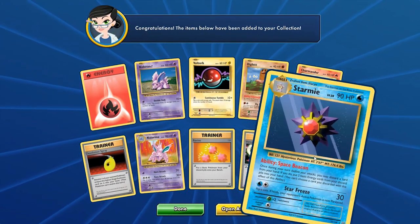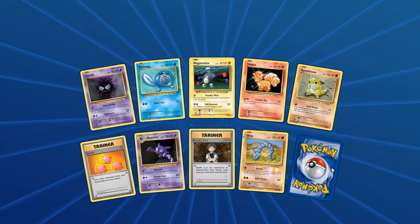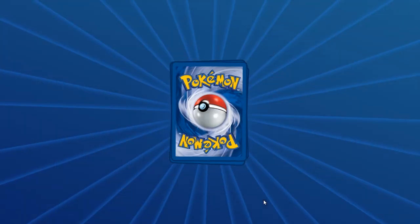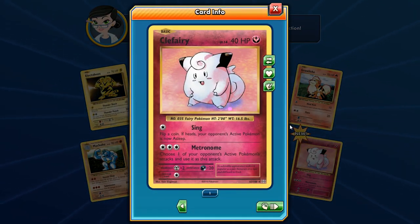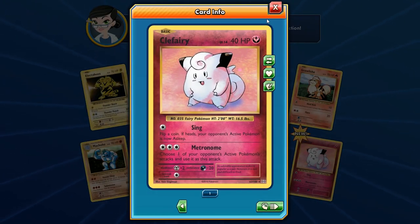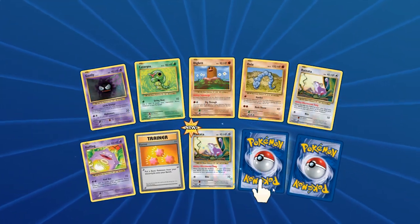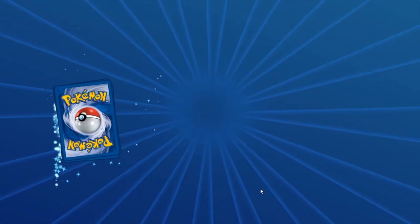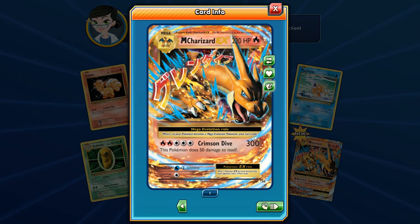Arcanine has eight, and Dewgong and Dugtrio both have seven — that's the top four. Arcanine shows up right there — Arcanine has nine copies now. Beedrill and Arcanine are tied at nine, with Dewgong and Dugtrio falling behind. And here's a Clefairy! 40 HP, Sing and Metronome. I don't think there's a Clefable reprint anywhere, but man these reprints look gorgeous. We have 30 packs left.